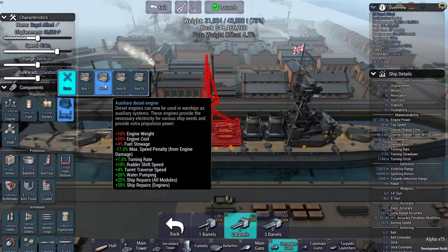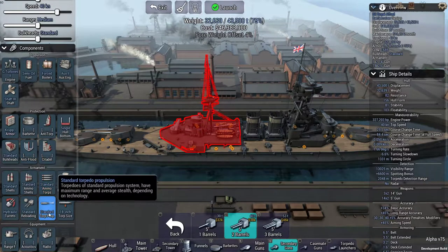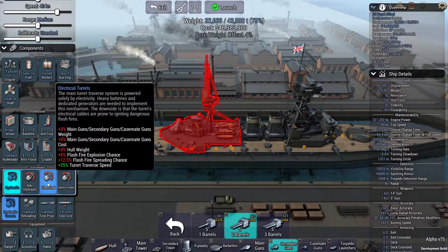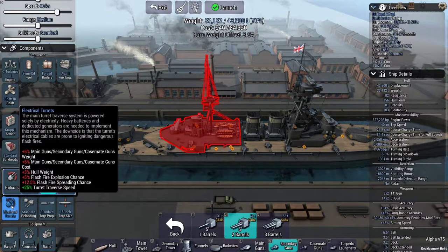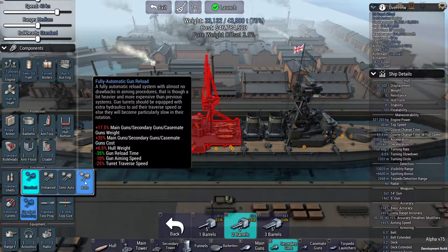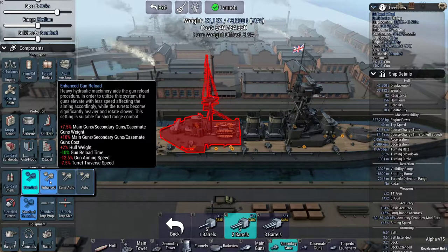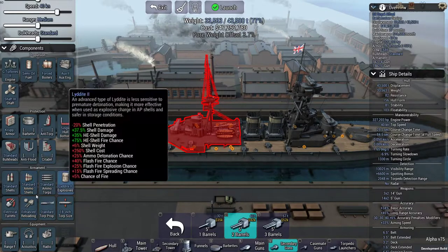Auxiliary systems help us turn the turrets quicker, so we'll put that on. We'll put on a diesel engine and we need a shaft. That's changed the weight profile a bit. We'll have electrical turrets, which basically mean our turrets turn around a lot quicker — it increases our risk of damage but I think we'll be fine. You can also have automatically loaded guns, which really increase reload time. We'll go for the happy medium: saving 10 on reload but reducing turret-to-first and gun aiming speed a bit — that's fine.